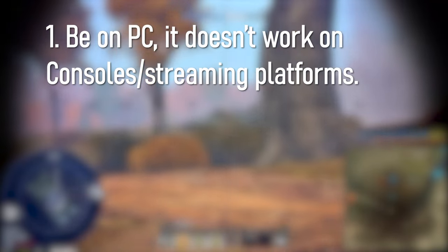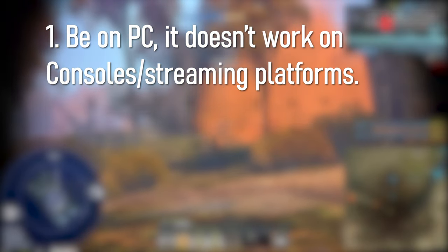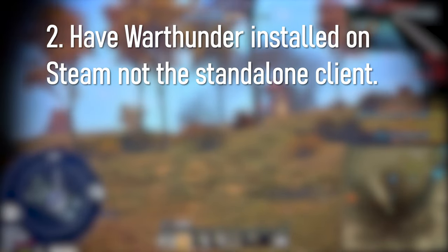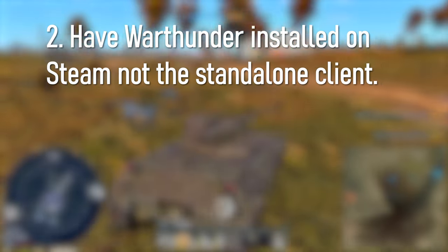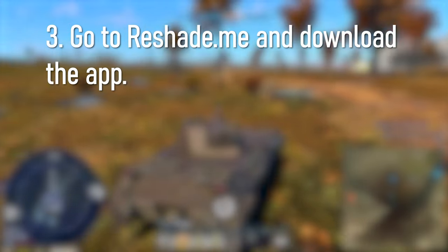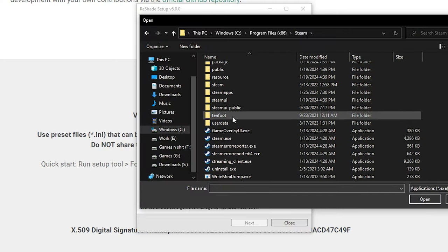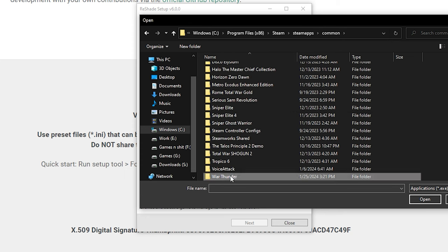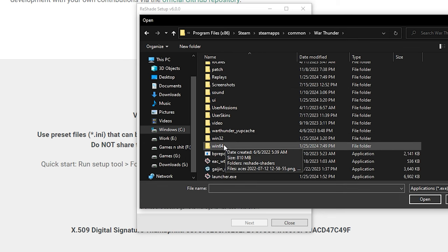Okay, for starters, you need to be on PC. I repeat, ReShade does not work on consoles or streaming services. 2. You need to have War Thunder on Steam. ReShade does not work on a standalone launcher, because every time you launch the game or get an update, it's going to verify and remove your ReShade files. 3. Go to reshade.me and download the app. 4. Find your War Thunder executable — it's the aces.exe, located in the Win64 folder if you have a 64-bit Windows, and Win32 if you have a toaster.